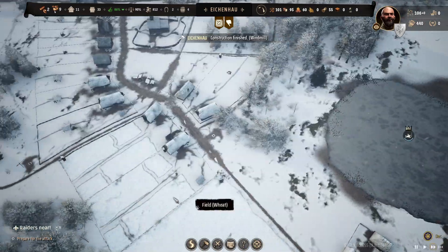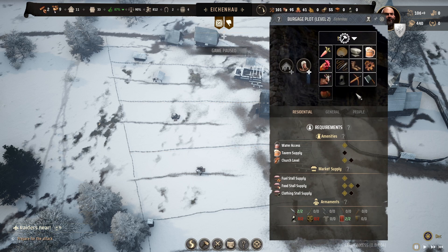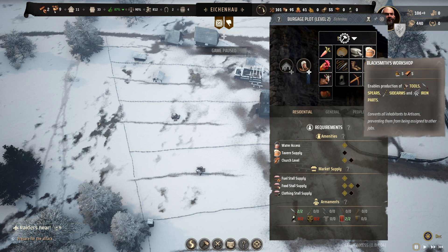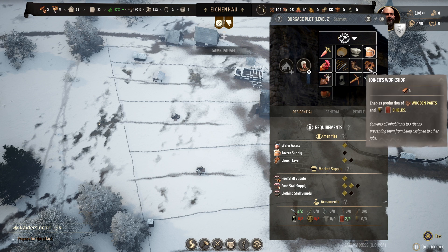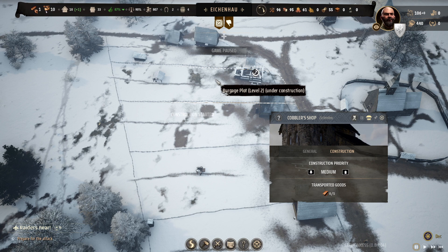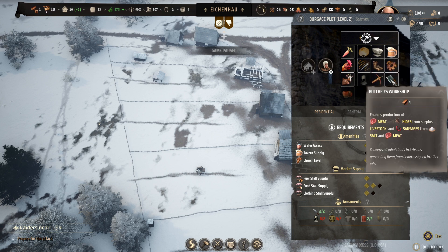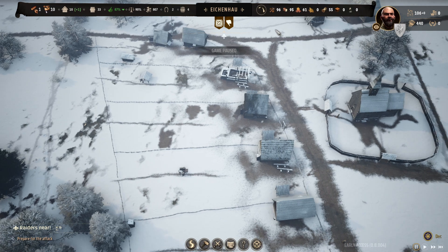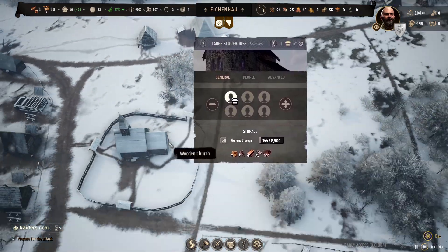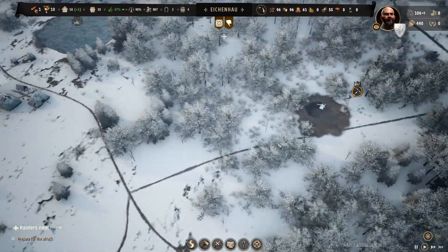The raiders are coming in 71 days, so we have to prepare for that attack. In the process of preparing, we've got to get these guys shifted over to start making some better tools. We already have a blacksmith in. Do I want to do a cobbler here? Do I want to do the shields? Let's do a cobbler here and shields in that one. A tailor's shop — not really worried about tailor or brewer at the moment. The main important thing right now is the weapons and the tools, but we do not have any iron ore coming in yet.